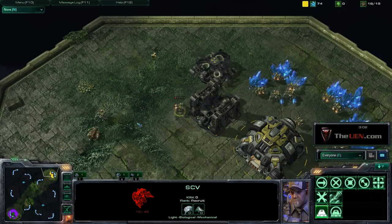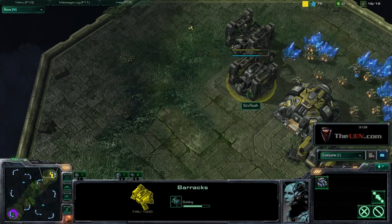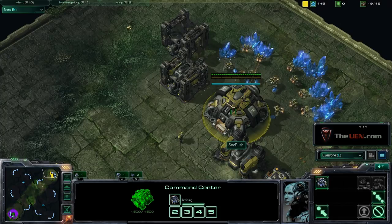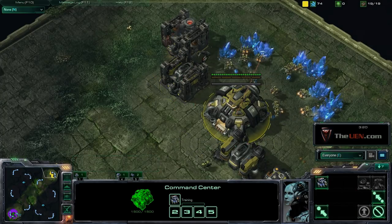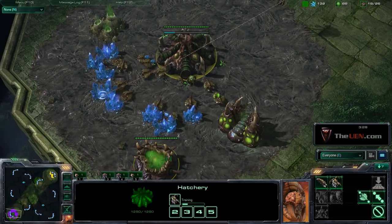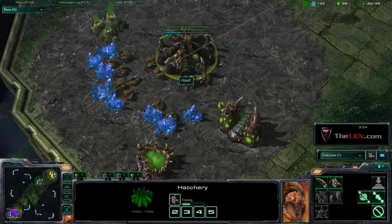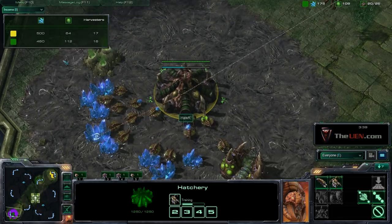If at any given point the zerg player or protoss player harasses your worker while you're building, you always want to take it off because chances are it will die. You want to bring another worker to keep constructing and then you get two SCVs attacking it. Right now he's just finished his extractor, probably going to get his speed upgrade from the spawning pool — the metabolic boost — after the 100 gas.